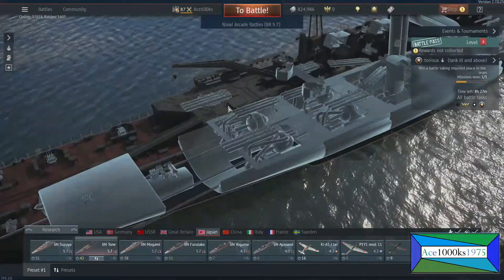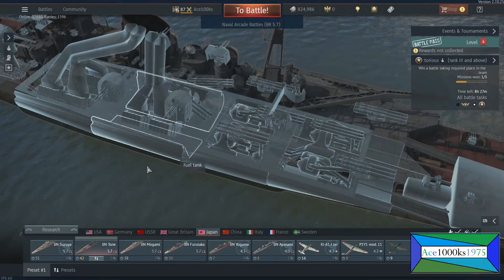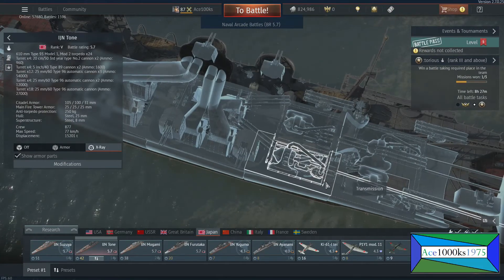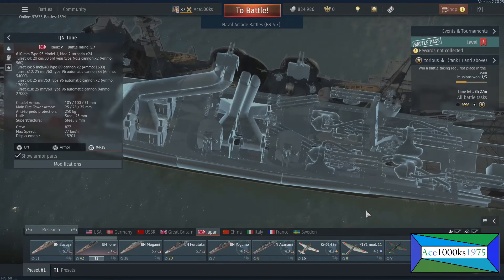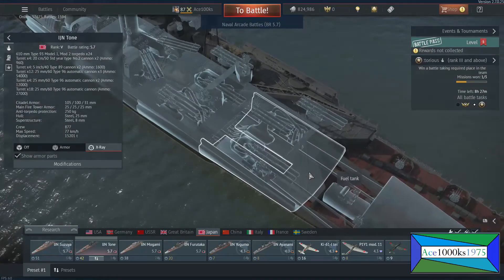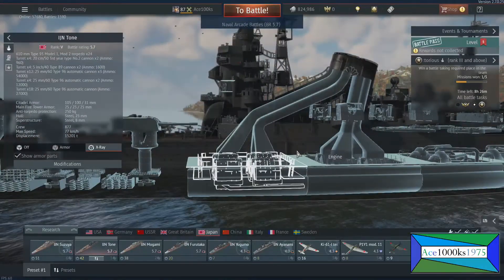I don't see any seaplanes here, but this had about six seaplanes. As you can see, the torpedo launchers are here — two torpedo launchers, three and three, two turrets, with extra torpedoes and extra reloads there. Okay, that's it anyways — thanks for watching.